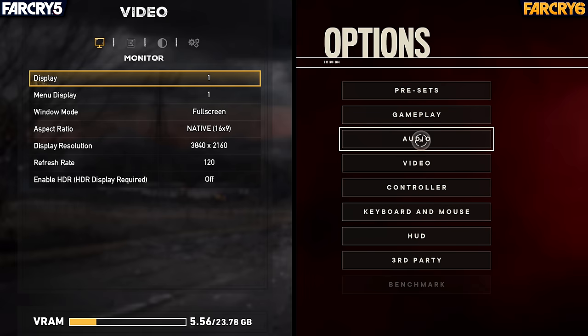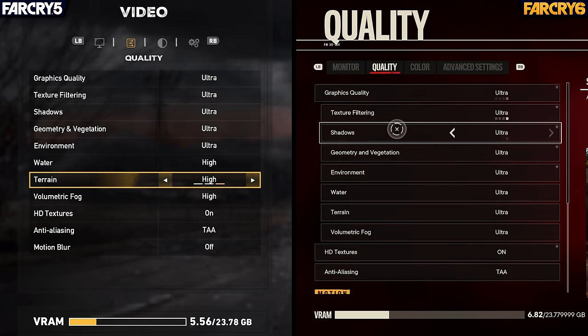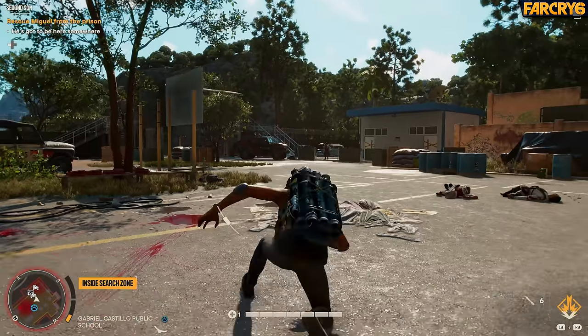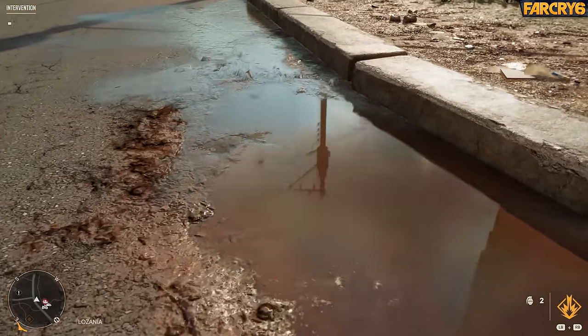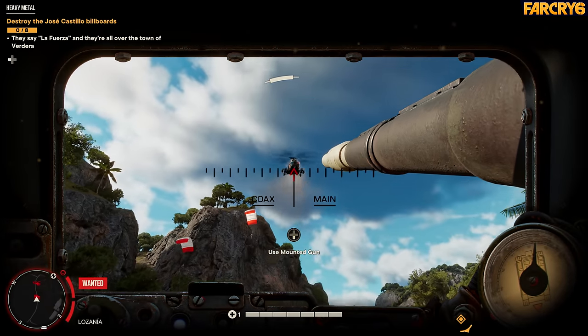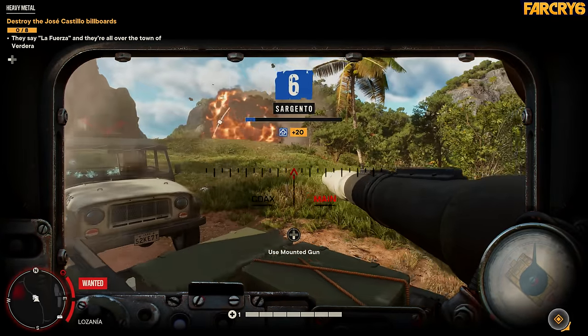For reference, both games are being played on a PC, outputting at a native 4K resolution with all the graphics settings cranked up to the highest values. However, I will be disabling the motion blur options to enable cleaner image capture. Additionally, while I will demonstrate Far Cry 6's various ray tracing options, most of the general gameplay footage will have this feature disabled for the sake of maintaining a more consistent performance level.